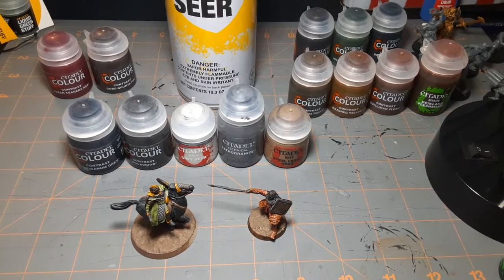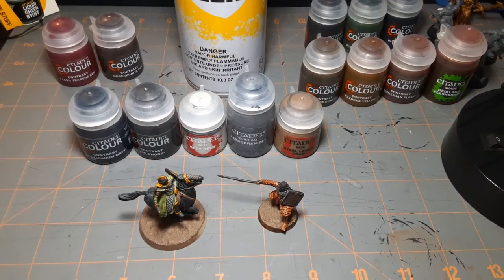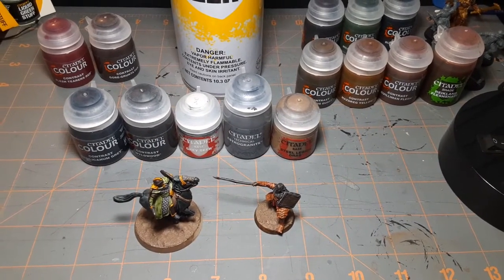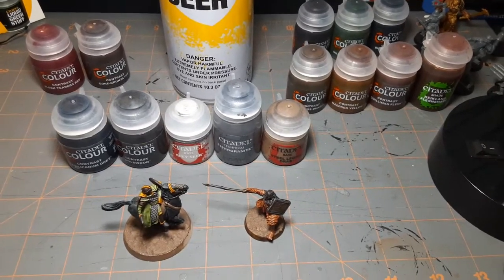I wanted to share with you the colors that I'm using for these two troop types. I've got these orcs, and I've got these riders of Rohan. These are used in the first scenario, and I wanted to complete that number first.